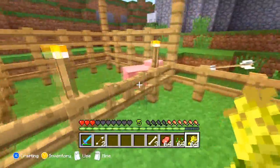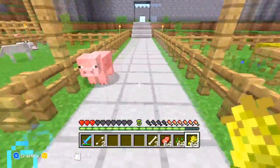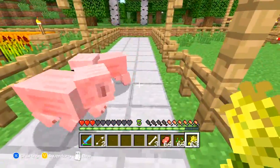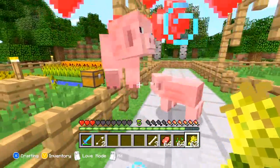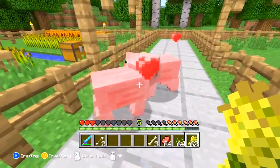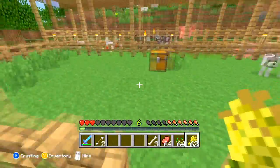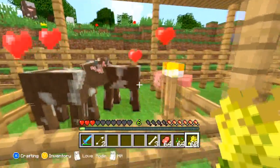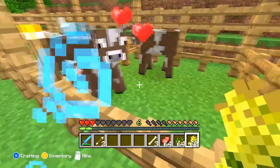If you feed a piece of wheat to one pig it puts him into love mode. Give one to this pig too — now they're both in love mode and soon enough a little baby pops out. How adorable! Cows also use wheat — there they go, making babies, and wa-bam, a little cow!